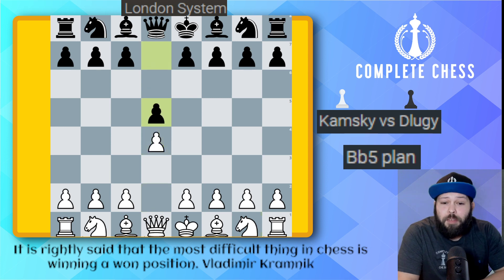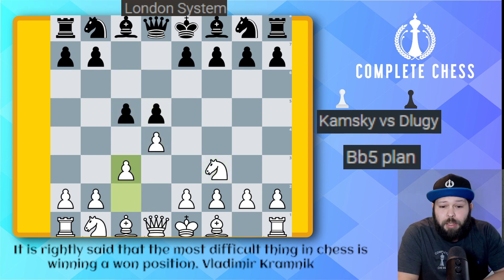We start off with d4, d5, knight f3, c5, pawn to c3, pawn to e6, bishop to f4. The London System setup is complete.